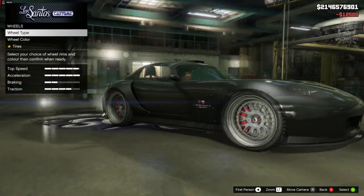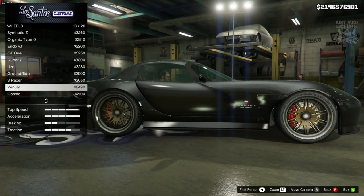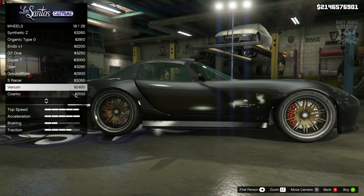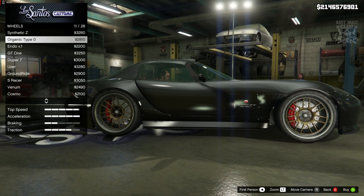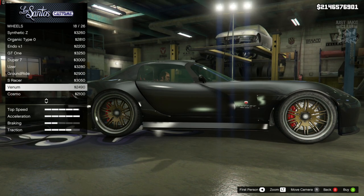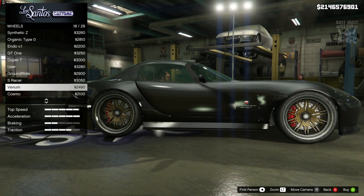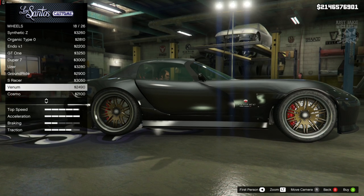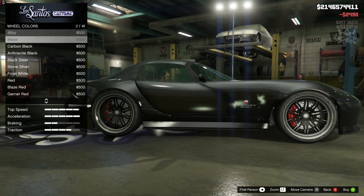For transmission we're going to get the race transmission and turbo tuner. For the wheels we're going to go into wheel type and into sport. I'm in favour of the Venoms — I thought they were a little bit more like what we need — but you could also argue that the Organic Type 0 are very similar. So the choice is yours: either Organic Type 0 or Venom. Have a look on Google and decide which one suits the car better or is more like the one from Fast and Furious 7. For me I'm going to go with Venom because I think they look better.